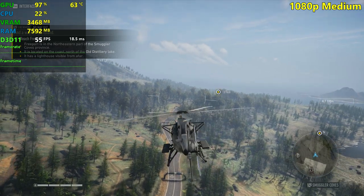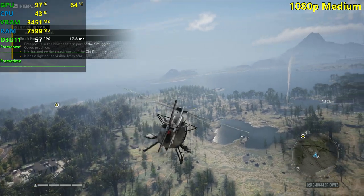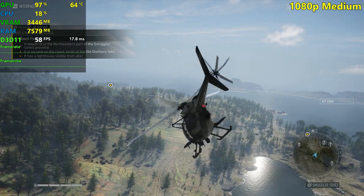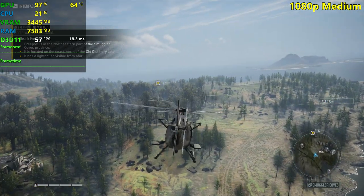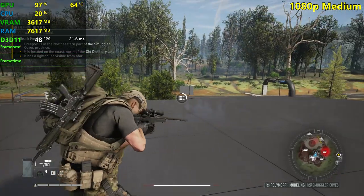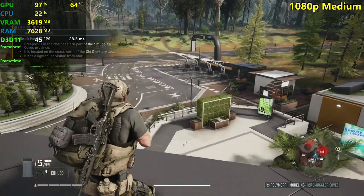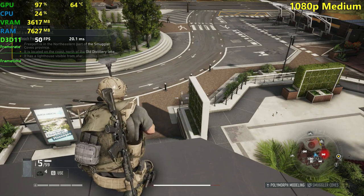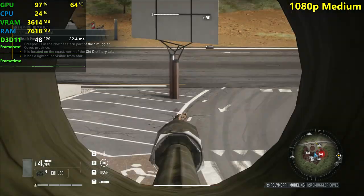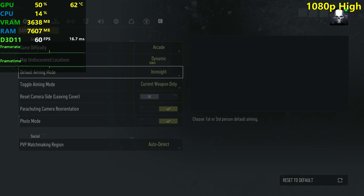Up here in the helicopter we're closer to 60 FPS, as we saw on low settings as well. The jump from low settings to medium settings is huge — medium settings really looks great in this game. I'd probably play at these settings. Let's go and change it to high now. The graphics here are amazing — the textures look great and it looks almost like ultra.